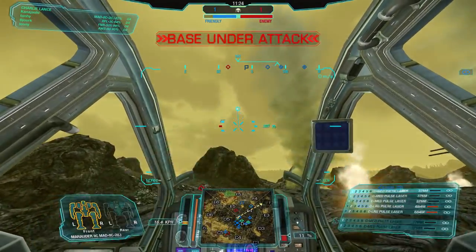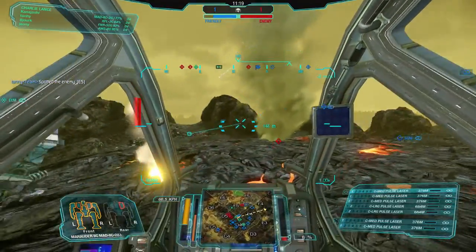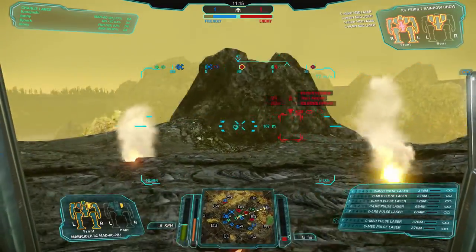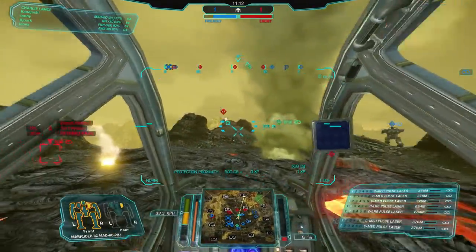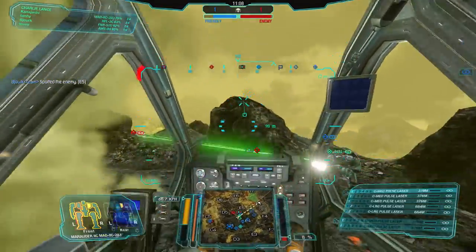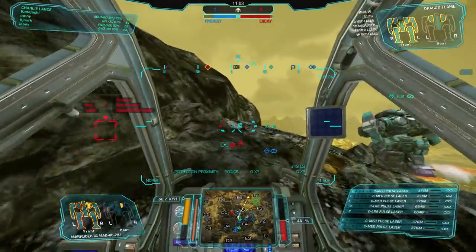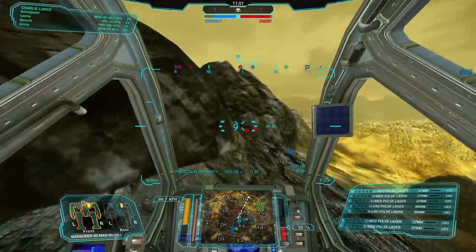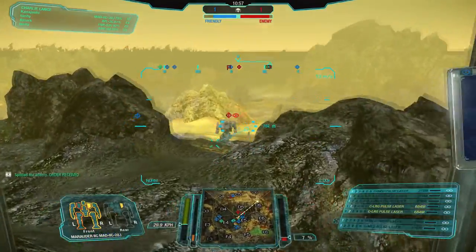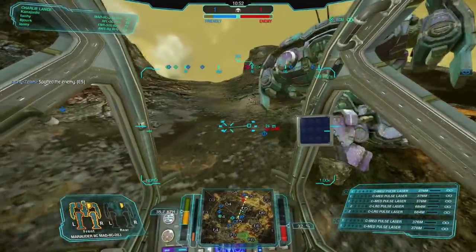We're going to get ahead on the rotation. That UAV needs to go down though — it's going to give away our movement across here. Heat sink destroyed — bastard crit. There's the Hunchback, UAV's down, excellent. Moving up. That was a pretty poor burn but the best I could do while flying through the air.